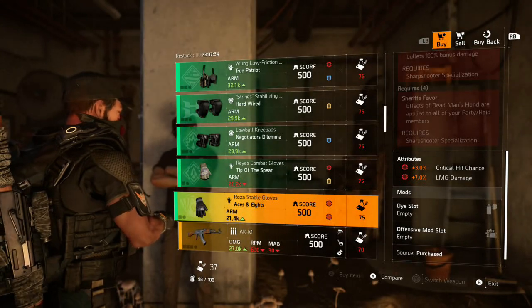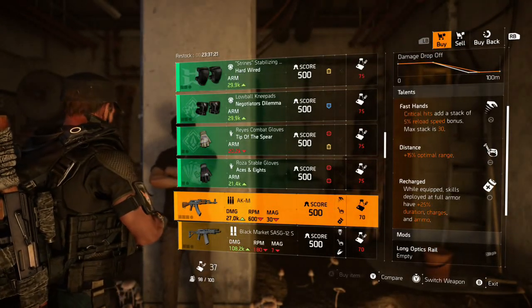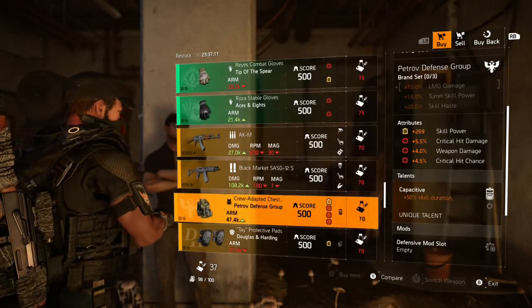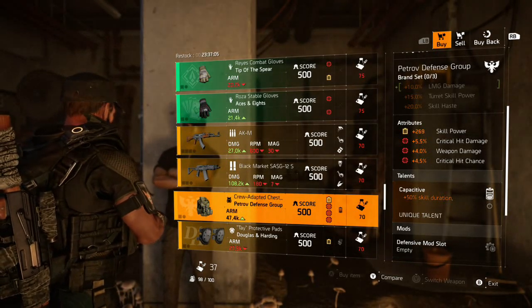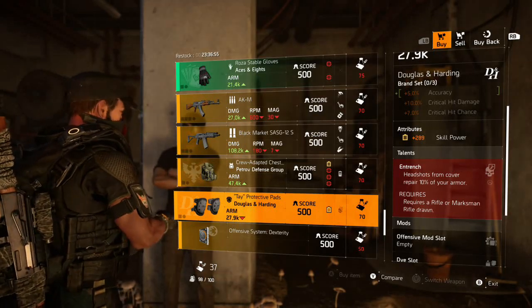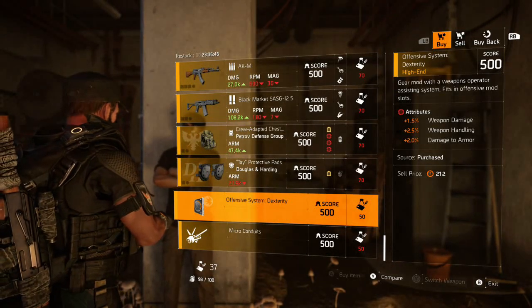Then we have some Aces Gloves — they're not great, with Crit Chance and LNG damage. This AKM has pretty trash talents, so I'm avoiding that. The Black Market SASG also has bad talents, so I'm saving my resources. Then we have a Petrov Chest with Skill Power, Crit Damage, Weapon Damage and Crit Chance, with Captivate — I'm not buying it. Then some D&H Knees with Skill Power and Entrenched — not wasting my money on that. This Offensive mod is okay for skill builds with 2% damage to armor, but apart from that, I'd be avoiding it.